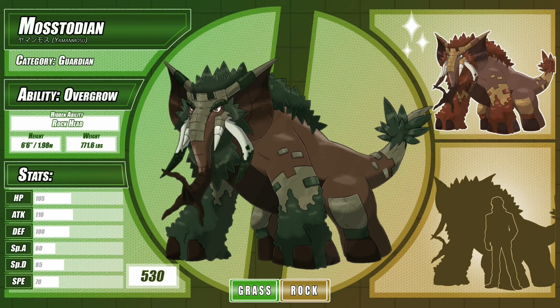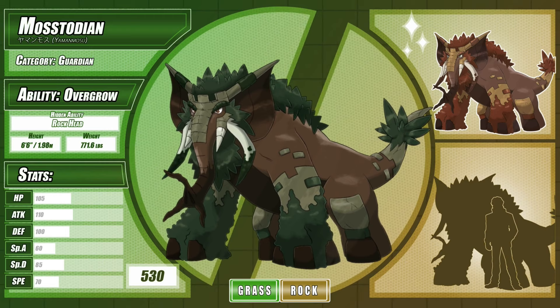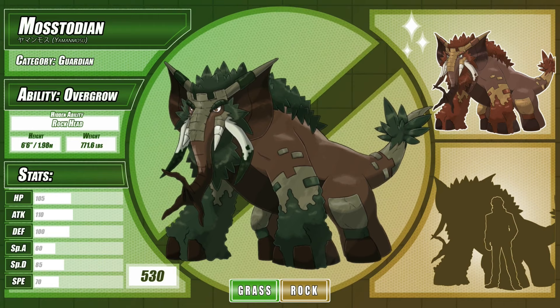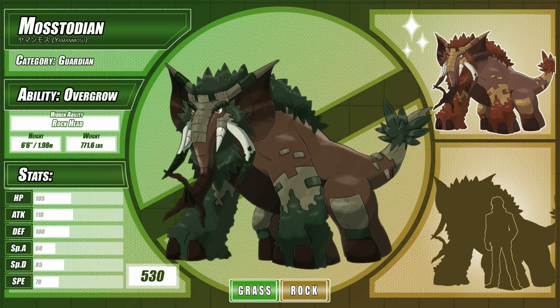It trades Reckless for the new hidden ability Rock Head, which takes its all-in approach to strength and combines it with its learned experience. It would use STAB moves like Wood Hammer and Head Smash to terrifying effect, and can hit every type neutrally, barring steel. I always found it strange how there are so few elephant-related Pokémon, and while I do like the ones we currently have, I wanted to make one that really felt like a huge, hulking, offensive threat. No idea how it would fare competitively, but I think Mastodian fills that niche pretty well.